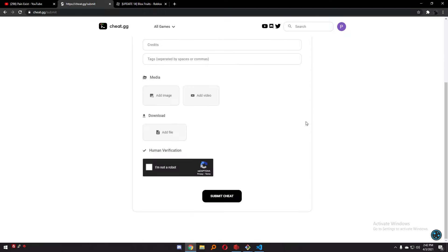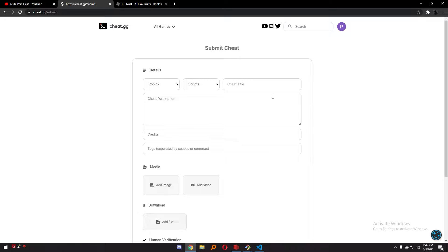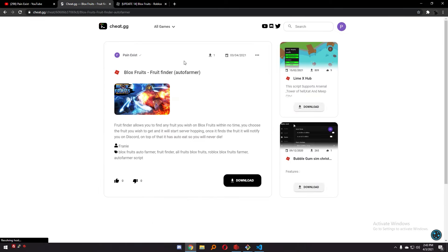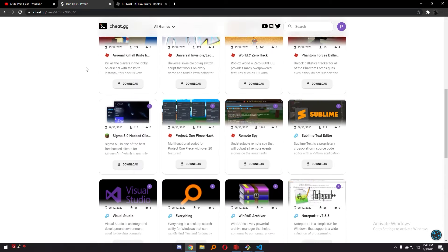Once you submit to the site, you will go into review. Once your submission has been reviewed and considered safe and the content approved, it will be accepted onto the website. Once it's on the website, you will have your own private individual profile, like so, and everyone can see what you've contributed to the site.